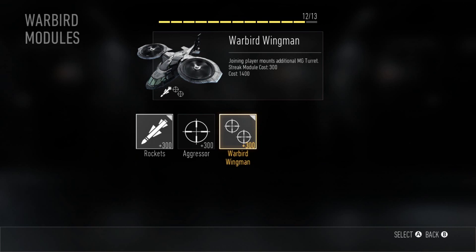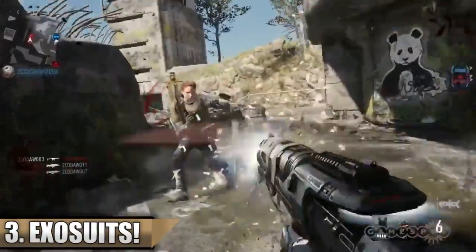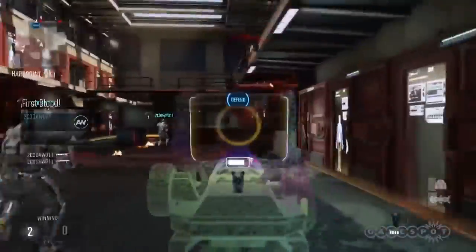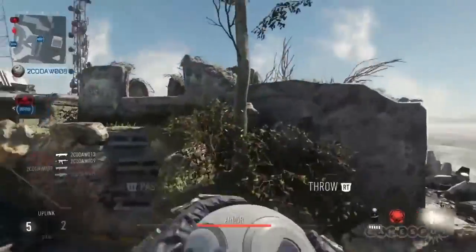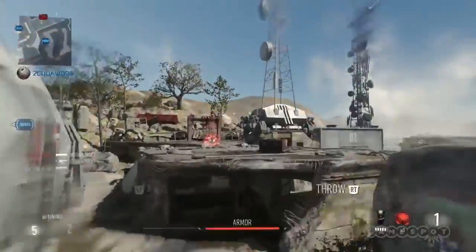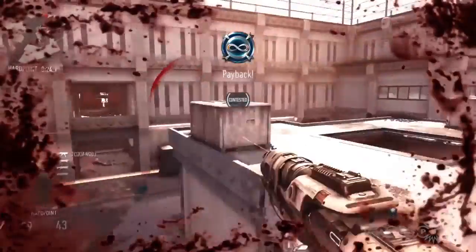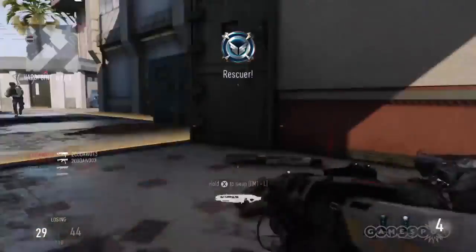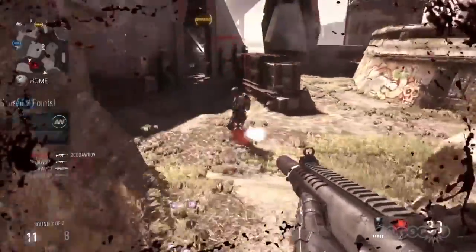At number three we have the exosuits. These are new suits in the Call of Duty series that give you extra power and super abilities, one of which is the ability to be invincible. You can jump very high and you can also have a shield which protects you from enemy bullets and other things.